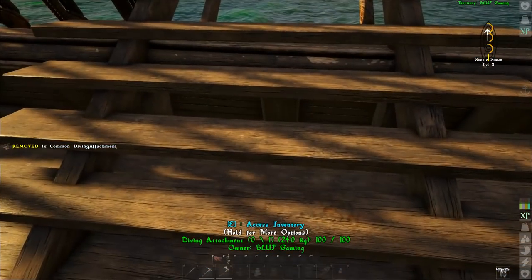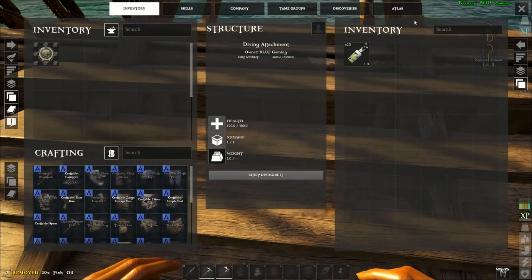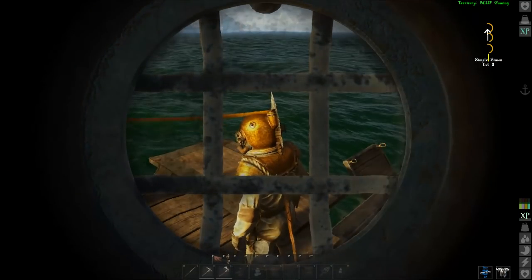If you access the inventory on a diving attachment you'll see there is one empty slot where you can put oil. The amount of oil you put in determines how long you can stay in the diving suit, and the piracy tree has skills that can lengthen that time.